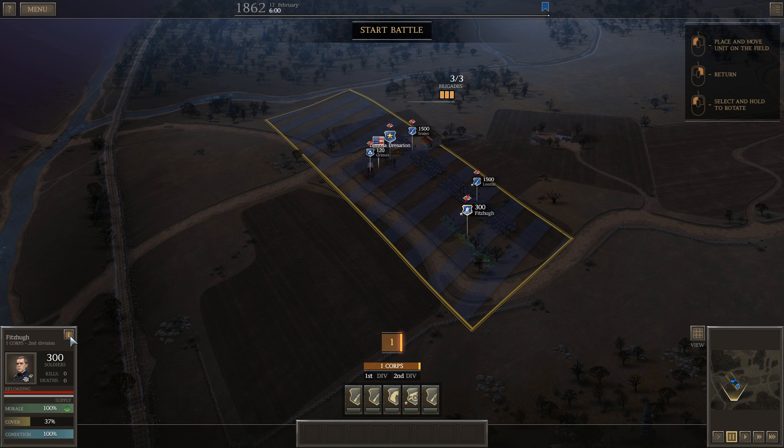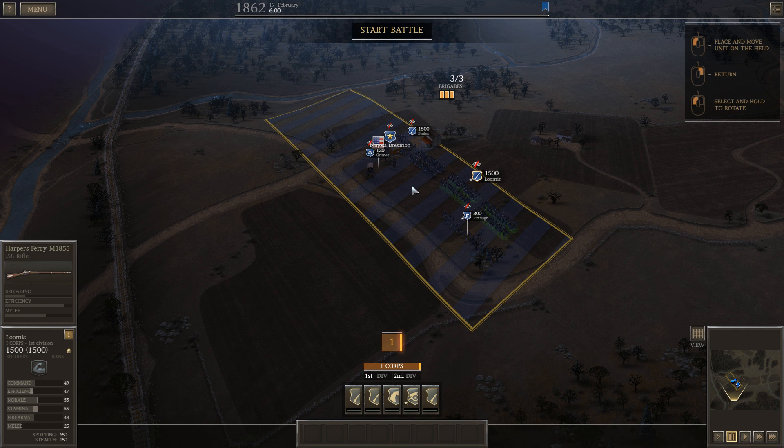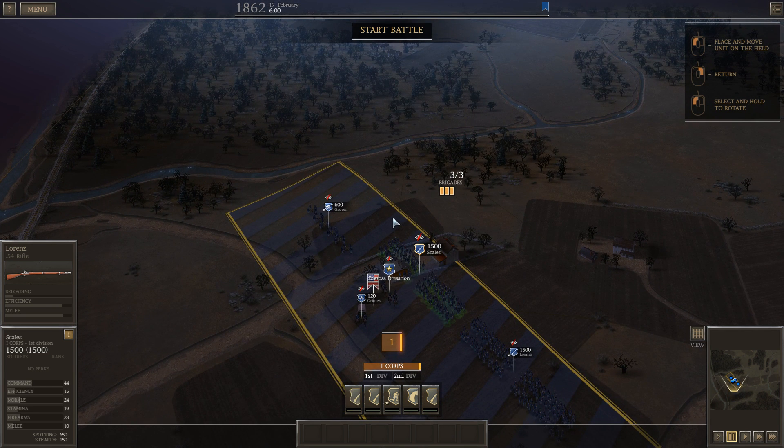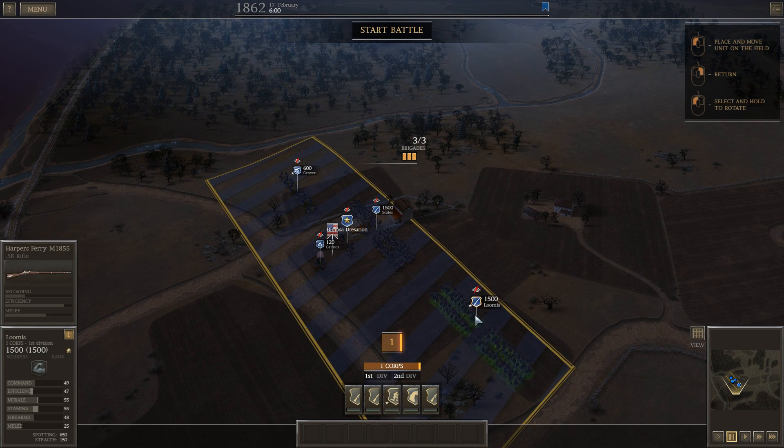Did I give them the better rifles? Sharps rifles, long range 150. What do you guys actually have? You have the 350, so yeah they have a longer range rifle. Either that or we'll get the cannons in. I think actually the cannons might be a better idea because the cannons tend to be very good at a defensive task since the enemy actually has to advance on them. I don't think I can move them right now, which is a little bit annoying.